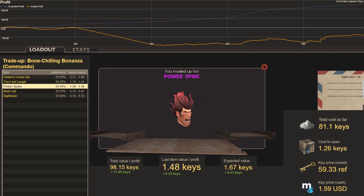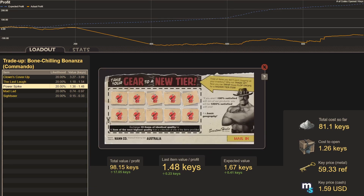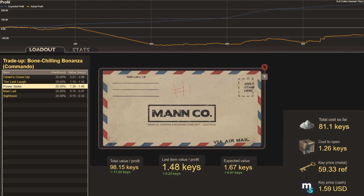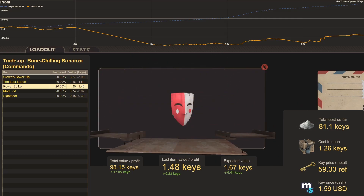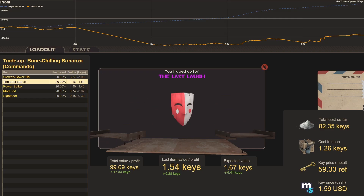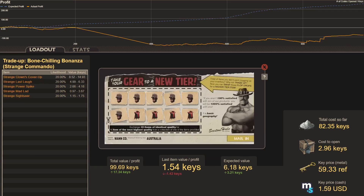Trade-up one hundred: Power Spike. Trade-up one hundred and one, more Jumping Gestures: The Last Laugh — seen a lot of Last Laughs, not as many Clown's Cover Ups as hoped. Now moving to Strange items — cost to open 3 keys, expected value 6.18 keys. I just sold a Strange Clown's Cover Up for 15 keys through my bot. That range is gigantic.